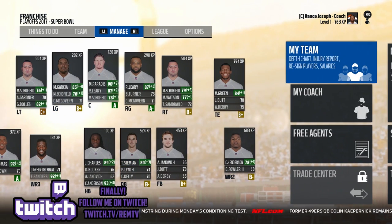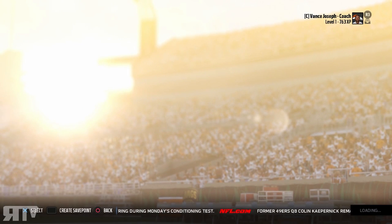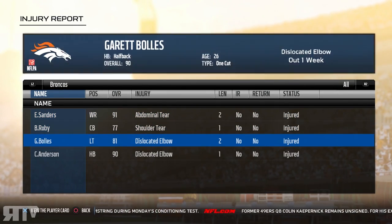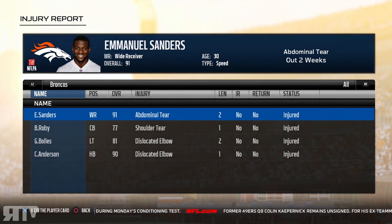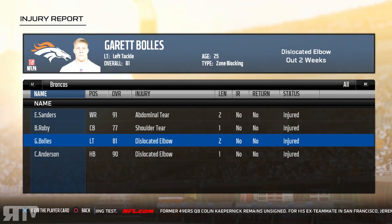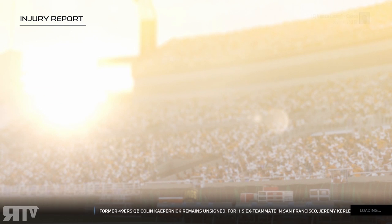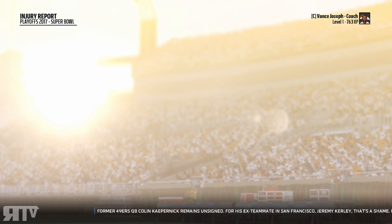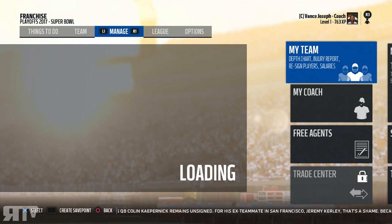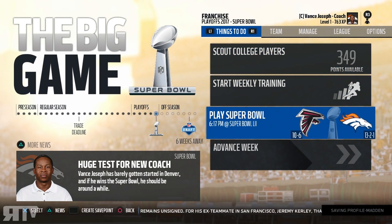Before we get started, as I mentioned at the top of previous videos, my injuries are really going to determine how I play. I have four injuries here that can just change the outcome of the game: injuries to Emmanuel Sanders, Bradley Roby, Garrett Bowles, and CJ Anderson, obviously a big running back for me. We're going to try to play smart and not go for any home run plays.